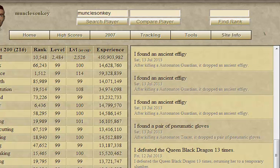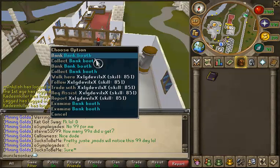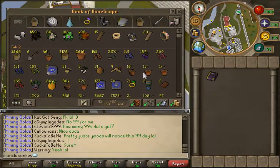I also have three Ancient Effigy drops here from the Automatons, and also a pair of — I don't know how to pronounce it — but they're the Melee Gloves from killing Automatons. So I did get a pair of those. I've spent roughly 15 to 20 hours at Automatons since they were released total, so I was about due for a drop. I've done many Slayer tasks there since they were released.